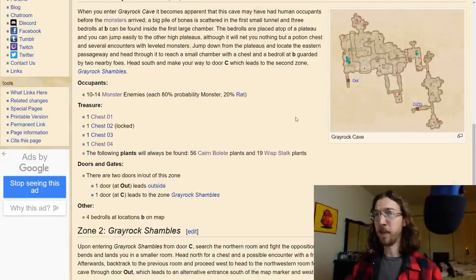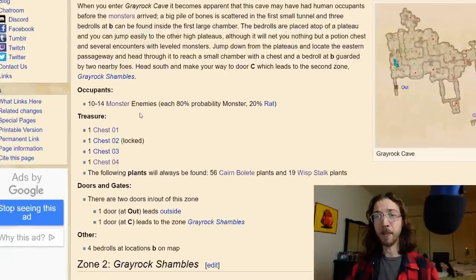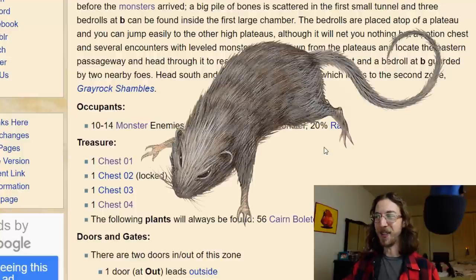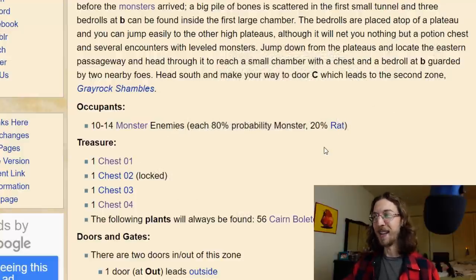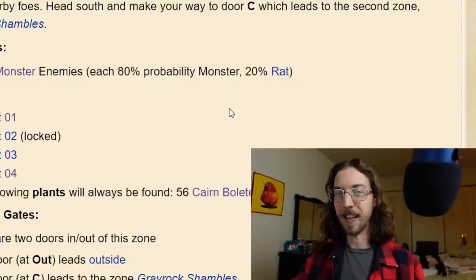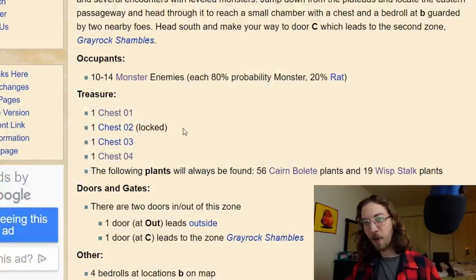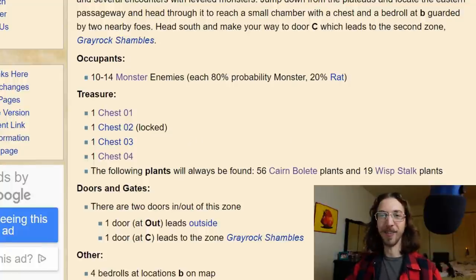Looking at the first zone of the map, Greyrock Cave is a little more complex — there are specifically 10 to 14 monster enemies in this location, and each one has a 20% chance of being a giant rat. Roll a d10: on a 1 or 2 use a rat, otherwise pick from the list. I really like the idea of trolls — trolls living with rats just feels right, probably sharing food but also eating each other sometimes, just a real grimy dungeon. There are four chests in this level, one locked, which makes total sense for a bandit hideout. There's also a pile of bones near the entrance, which matches the will-o-wisp idea perfectly.